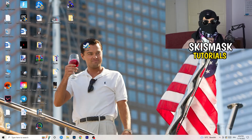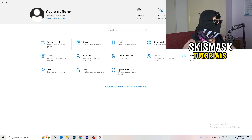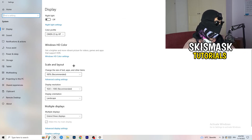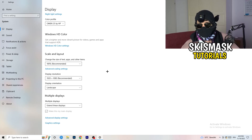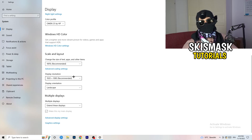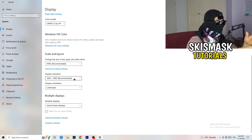Open Settings again, go to System, and identify which monitor you primarily play games on. Scroll down to Scale and Layout — change the size of text, apps, and other items to 100% as recommended. The display resolution is really important: it should match your in-game resolution. If you play at 1920x1080 in-game, set your monitor resolution to 1920x1080 as well.